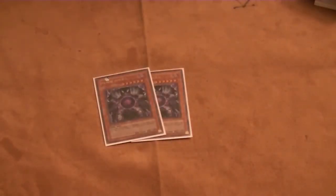Two copies of Caius the Shadow Monarch. We run Gorz, two Tragoedia, three Battle Faders, and two Ghost Trick Jack Frost cards. Caius is more than welcome in this deck — being able to tribute one of your monsters to summon him and get rid of your opponent's threats. It's just an extremely good card. Next is one copy of Black Luster Soldier — wouldn't be Chaos without him. One copy of Gorz, and that's going to sum up the high tribute monsters.